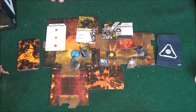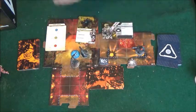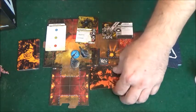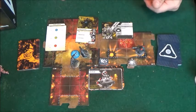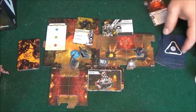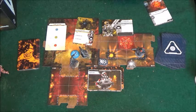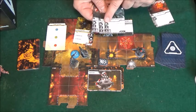Once all the figures are out, an initiative table comes into play. You flip over the initiative card, and Alpha would get to go first and do all his actions. The marines get a number of cards in hand and choose from them.